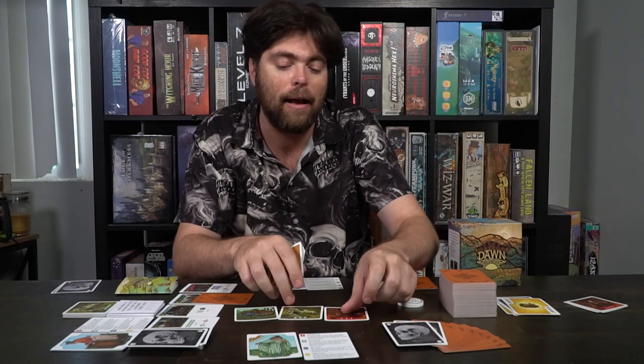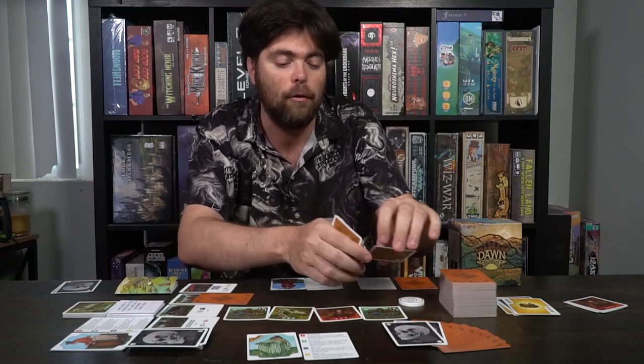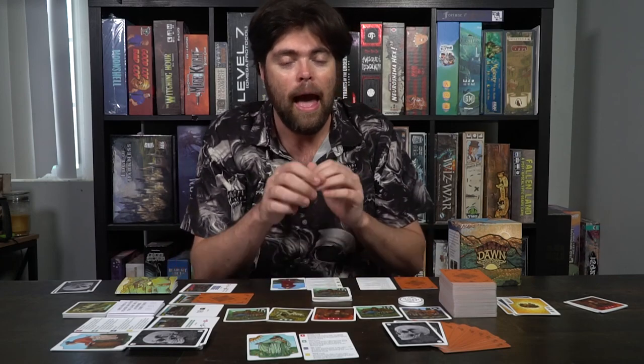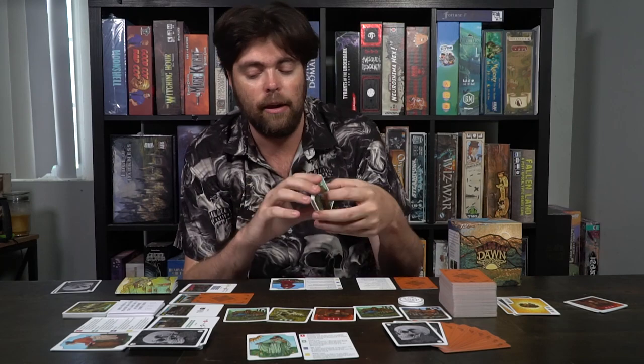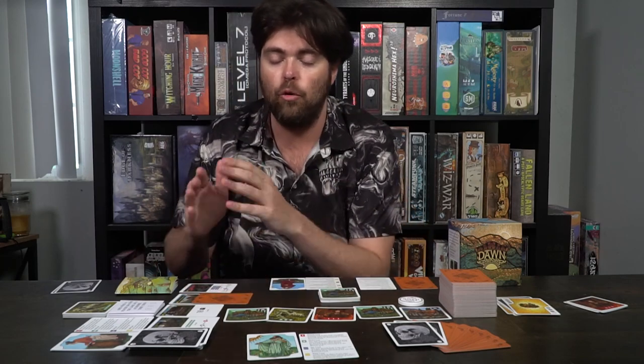Then the first player marker gets passed to the next player. Everyone will draw seven cards. Then you're going to reveal a number of cards from the town deck and place them back onto the field, and the round will start once again. Players will dump their cards down onto the field. After a number of rounds, when there are no more cards left in the town deck, you'll do one more round which will involve just the great buildings. Everybody can place cards into these, and each of them has a number of requirements.